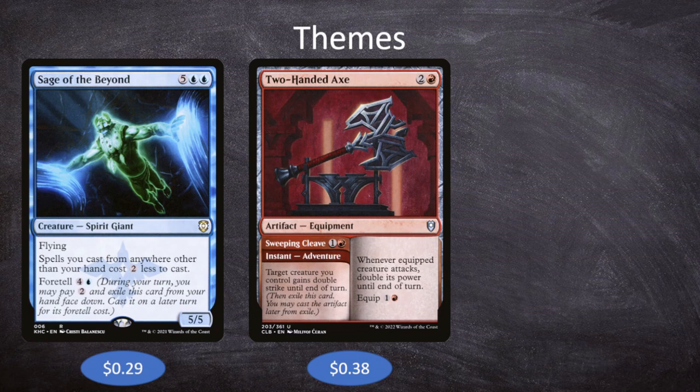For example, Two-Handed Axe is two and a red for an equipment — whenever the equipped creature attacks, double its power until end of turn; equip for one and a red. We could cast it normally for three mana. But if we cast its adventure, Sweeping Cleave, for one and a red — an instant that gives a creature double strike until end of turn — we then exile the adventure and can cast Two-Handed Axe later from exile. With Sage of the Beyond, that axe costs only one red since we're casting from outside our hand.